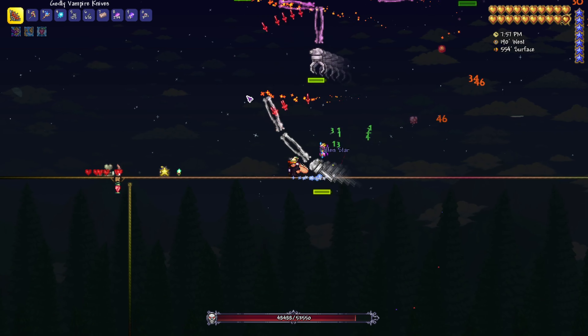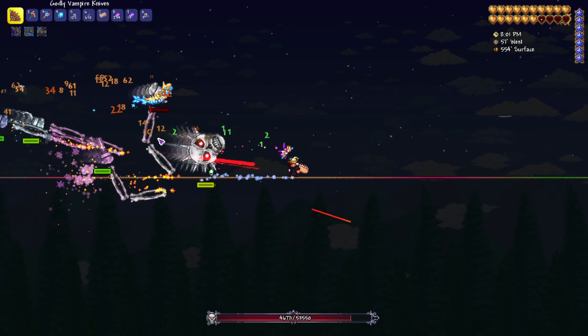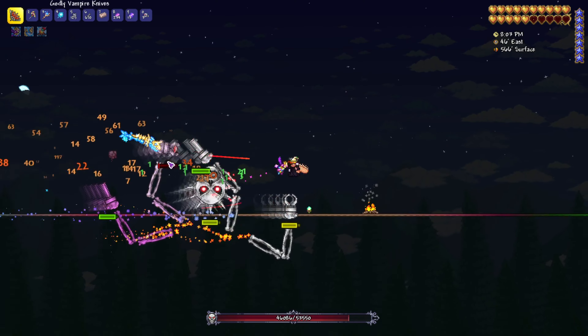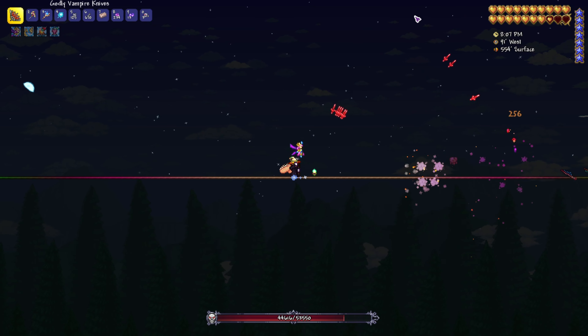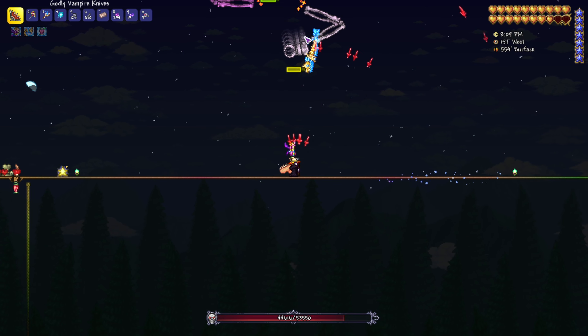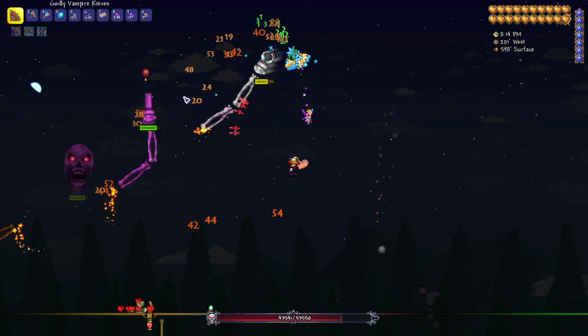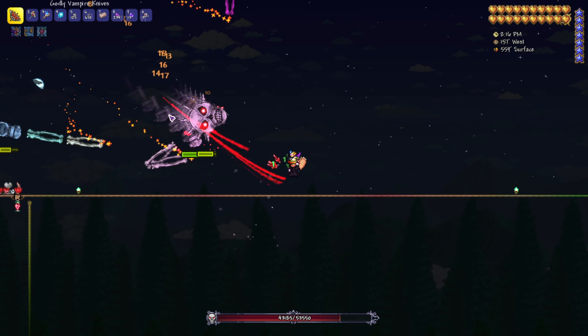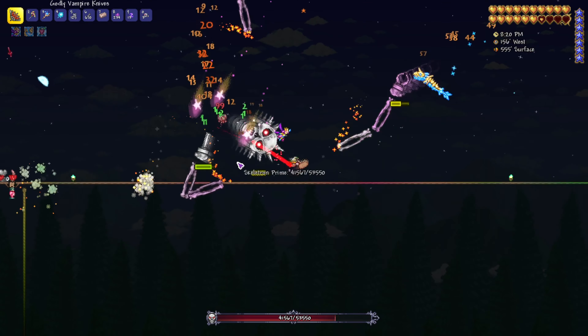The only real danger apart from the death roll — which we'll just move out of the way of — is the Wyverns that will perhaps spawn every now and then. You could use a Calming Potion to try and stop them from spawning. I've already taken out one of these and we don't need to use any of our hearts either.